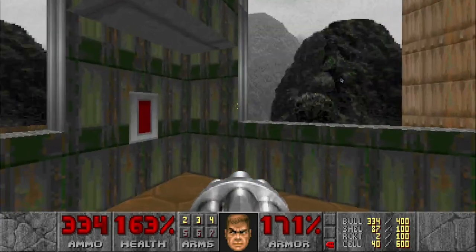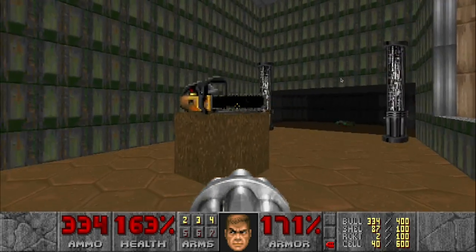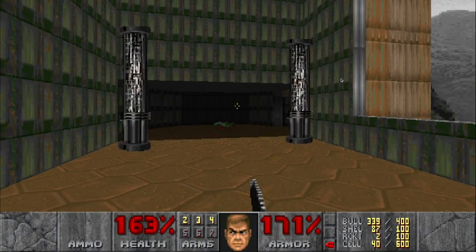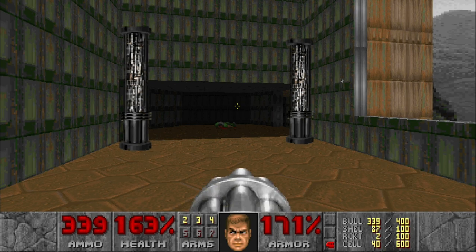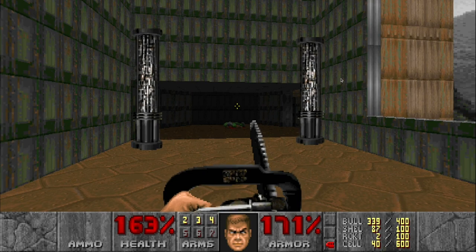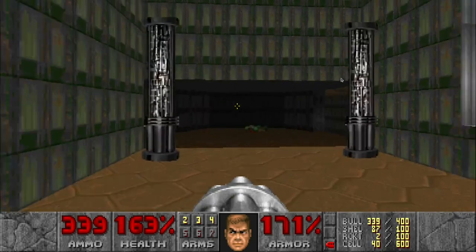Press this button and you get the classic DOOM chainsaw. Two is the handgun, three is the shotgun, four is the chaingun. One is the chainsaw. Okay, we'll stick with number four but we'll play with the chainsaw later.